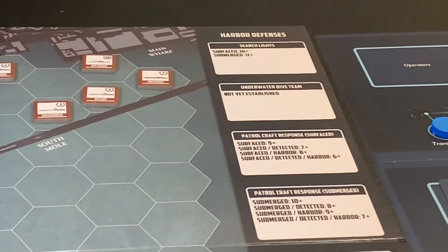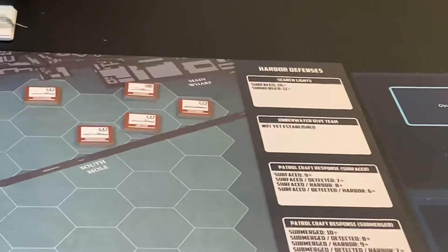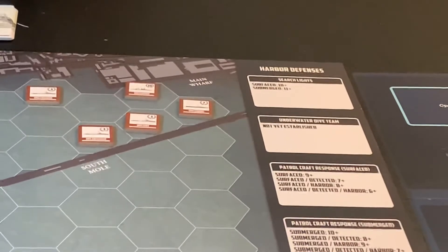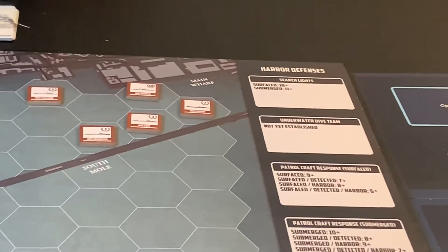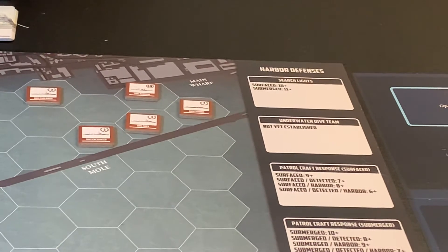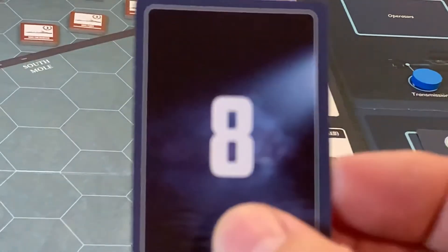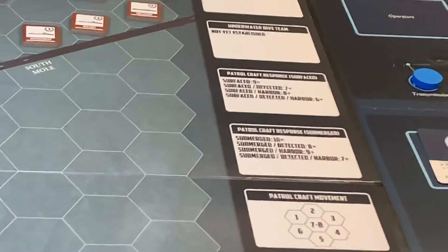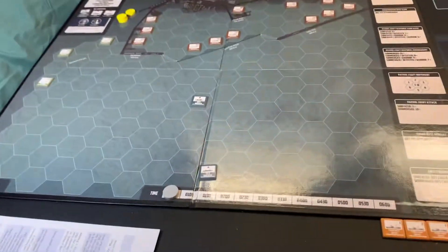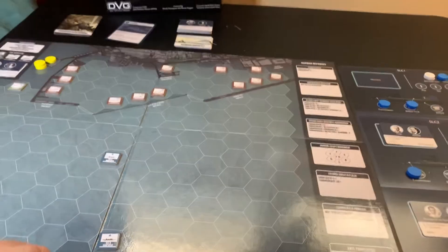Now we go to the harbor defenses phase. First we check searchlights — both SLCs are surfaced. SLC2 draws an alert card of three, so they're fine. SLC3 draws a seven, also fine. No underwater dive team to worry about. For patrol craft response, both surfaced means we need nine plus. SLC2 rolls an eight — safe. SLC3 rolls a five — safe. That's it for that round. We advance the time marker and do cleanup.